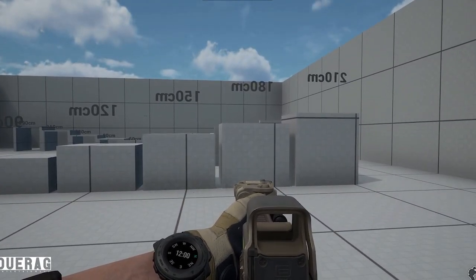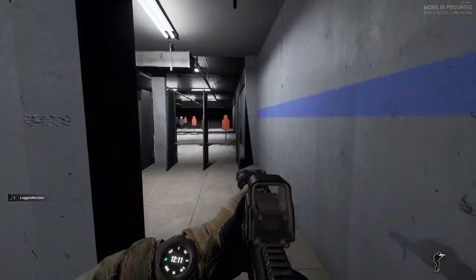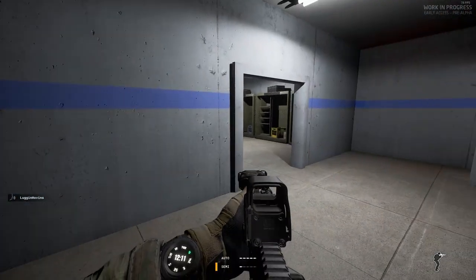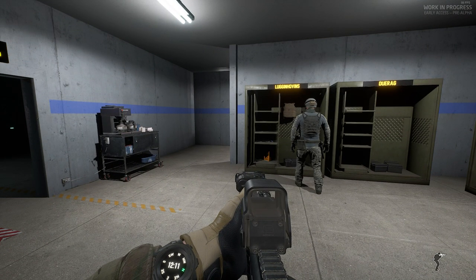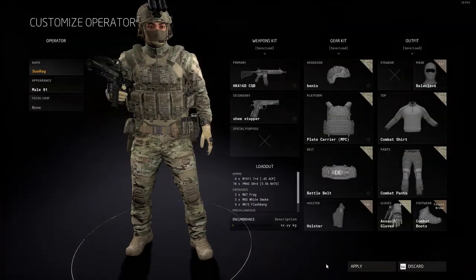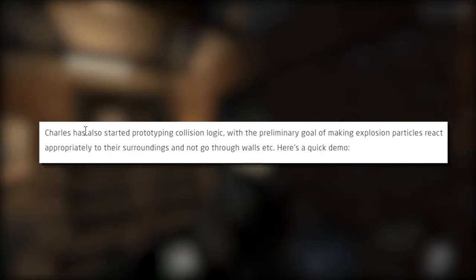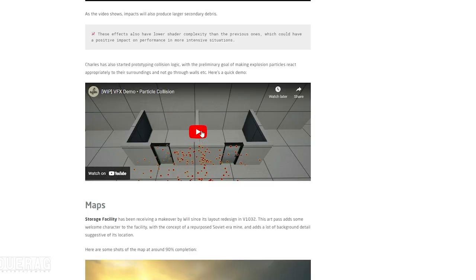The powder and debris come towards you depending on which way you're looking, or as the video shows, impact will produce larger secondary debris. It apparently also has a lower shader complexity than the previous effects, which could have a positive impact on performance in intense situations. Charles has also started prototyping collision logic with the preliminary goal of making explosion particles react appropriately to their surroundings and not go through walls.